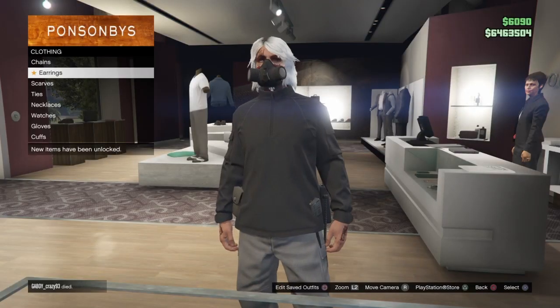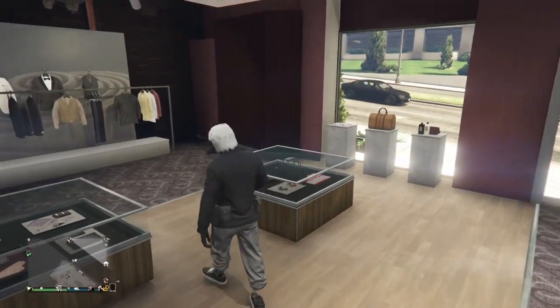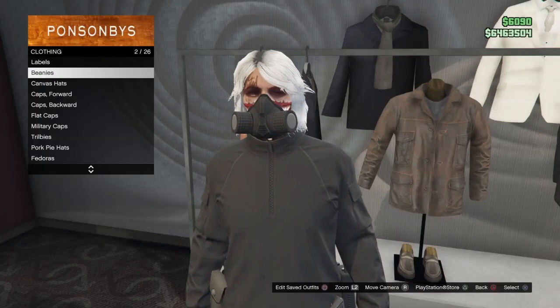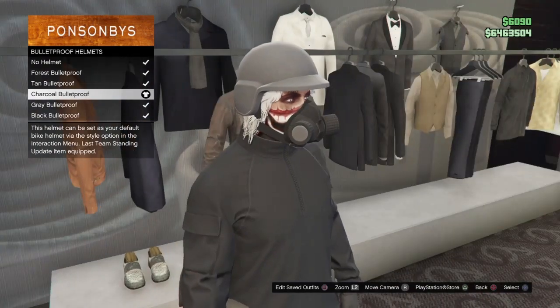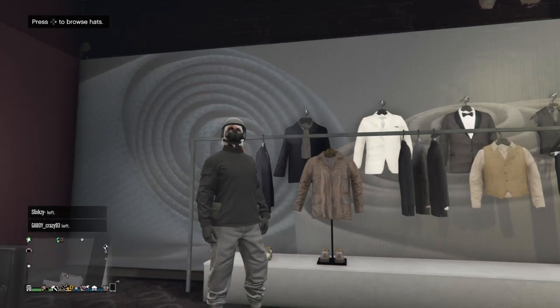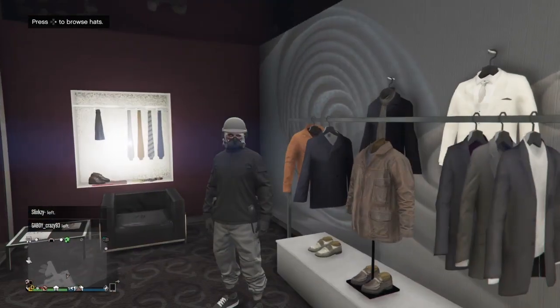When you load back in, the outfit is up. You just want to go to gloves and put all black gloves on. Then go over to hats - you already got a rebreather on so you don't have to worry about that. Go to bulletproof helmets and you can put a gray one or a black one - I'm doing the gray. And this completes the first outfit: a modded outfit with the gray joggers plus the gun belt on it.